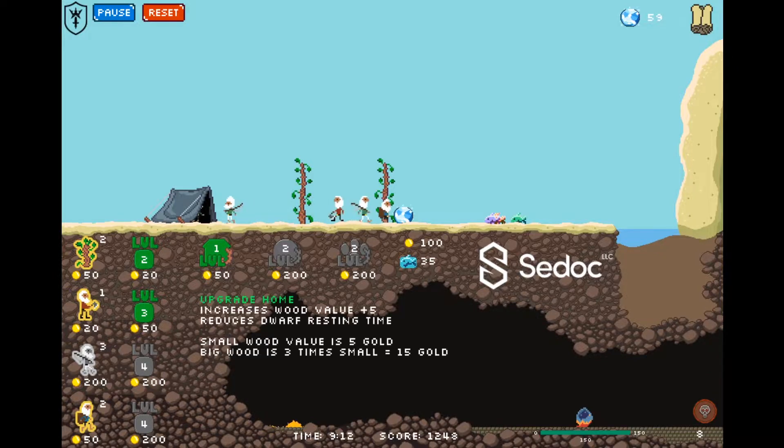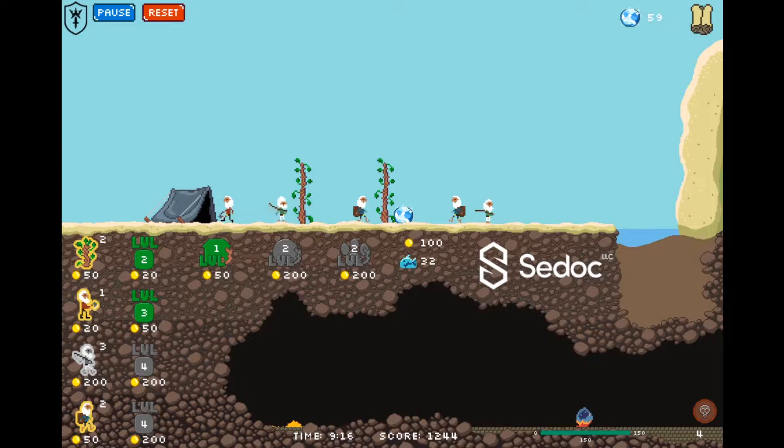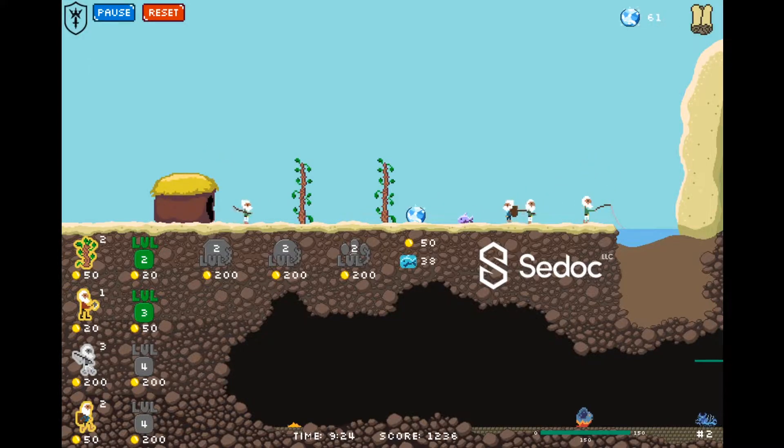Our food's finally on the increase which is very good — we're at 100 now. We're not going to be able to upgrade the dragon before the next wave, so I'm just going to upgrade the camp and hope that this works because we've got another wave.